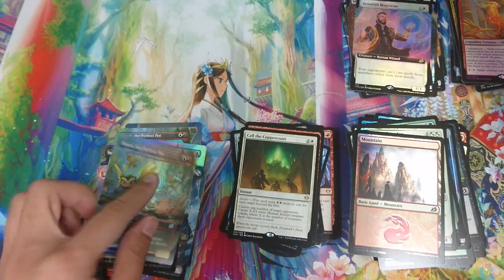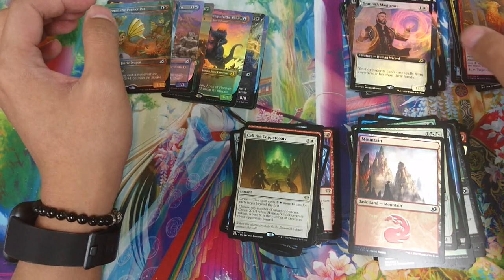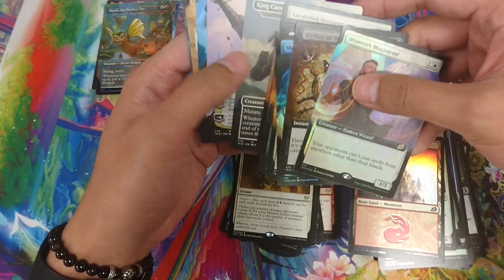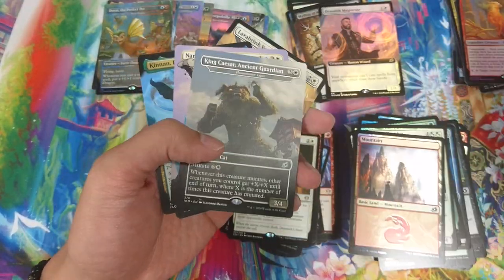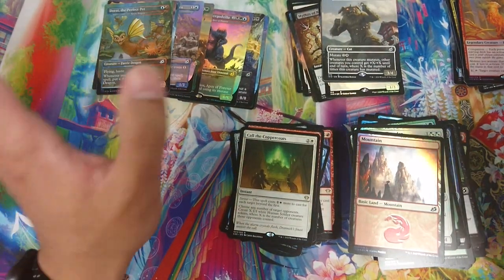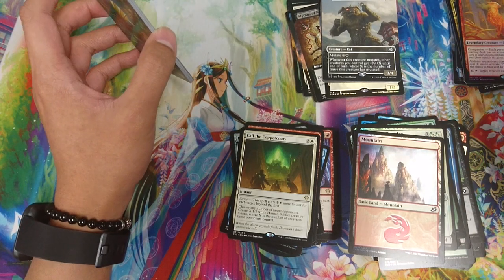So there you go - this is what a collector booster box looks like. There are a lot of really cool cards inside. Definitely if you're a collector, come collect it. If you really like Godzilla, I think you'll really love this set - you are opening a lot of Godzilla cards. I personally really like the showcase cards myself, so I'm super excited. Thanks for watching, hopefully we'll get out of lockdown soon. See you guys for release on the 15th of May - take it easy and stay safe!